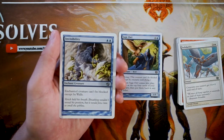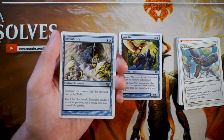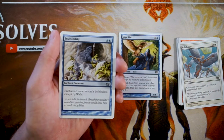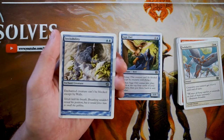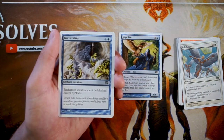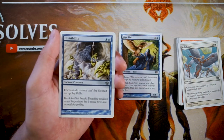Invisibility is an enchant creature for two blue — the enchanted creature can't be blocked except by walls, which most often means it's essentially unblockable. I do like that, but it doesn't stop an opponent from just destroying it with a kill spell or burn spell. I'm not super stoked on a card like this unless I have something that works in tandem with it — like a creature that gets a bonus whenever it deals damage.